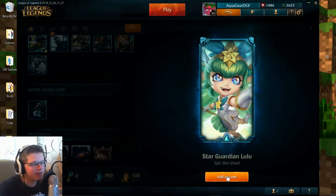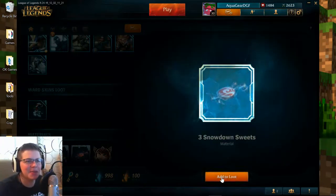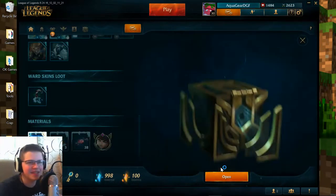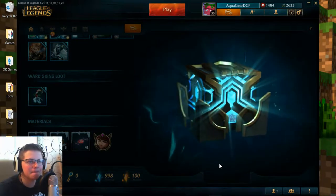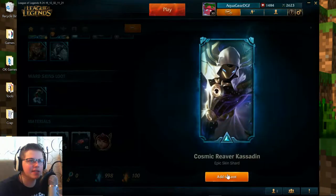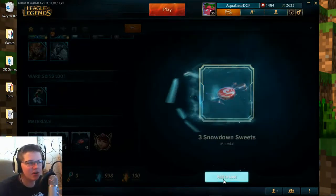Star Guardian Lulu — it's a little bit of a disappointment. I wanted Star Guardian, but Lulu is like the only champion that I don't play that has a Star Guardian skin. So that's nice. Cosmic Reaver Kassadin — also a very cool skin, though I don't play Kassadin and it's not a Star Guardian.